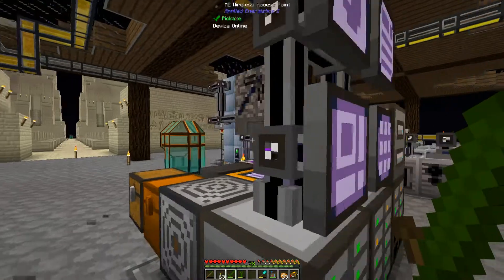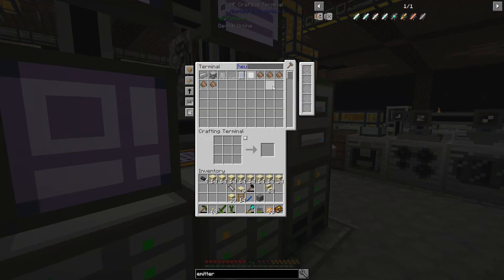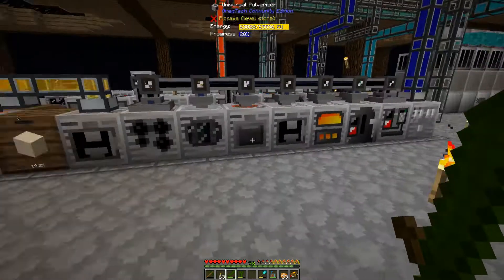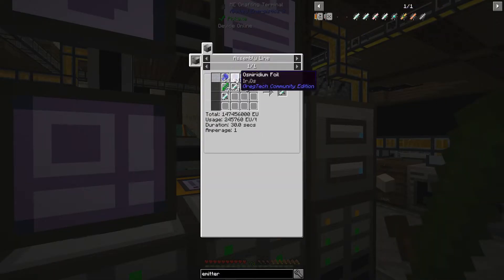I've probably got extra somewhere, but I just don't know at this point. I don't want to sit here and stress about it. We'll get these crafted up — I need four of these. I have four of these, I have eight of these, I need to craft sixteen of these. And then the rest of this stuff should just craft with this; I just didn't want to do multiple recipes in the assembly line.